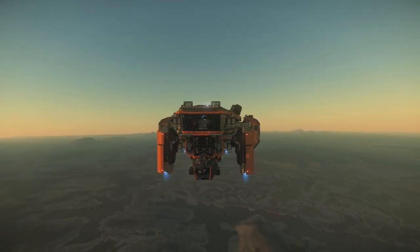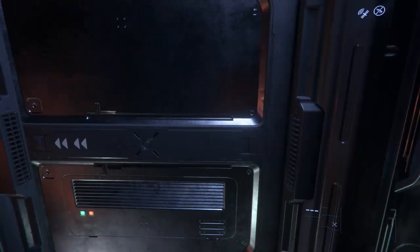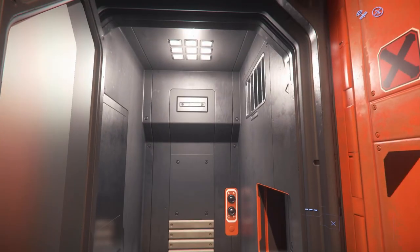The Mole has 96 SCU of cargo space and a length of 45 meters. The vehicle interior is roomy and nicely detailed, including a full crew mess, crew quarters, wash closet, and engineering deck.